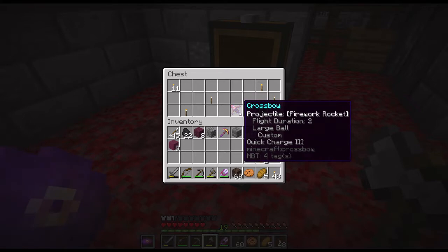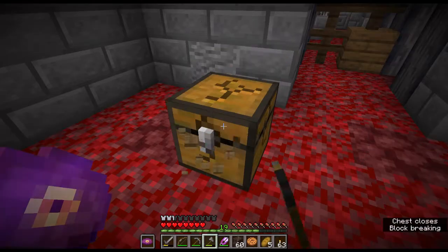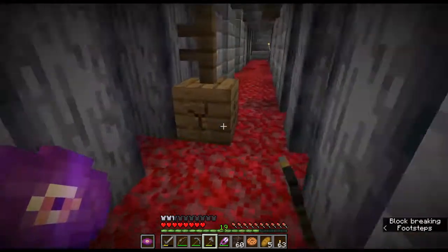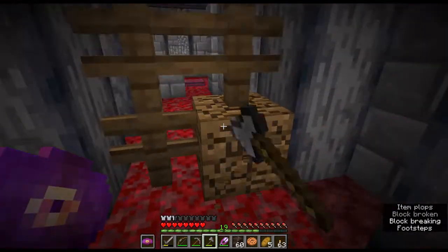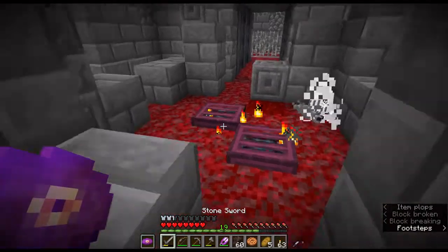More special stuff — crossbow projectile. I don't actually know how good this is. Ooh, an emerald! That's nice. I was just talking about how I'm not going to use it, but I'll take an emerald. I'll buy arrows — I'm not gonna complain about just getting arrows. That's basically just 12 arrows with another step.